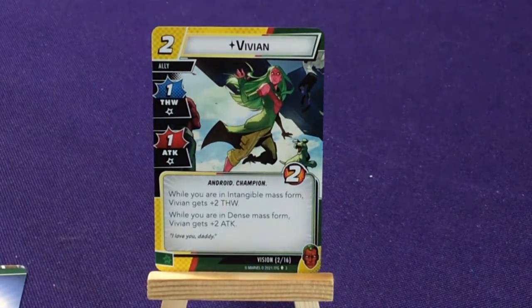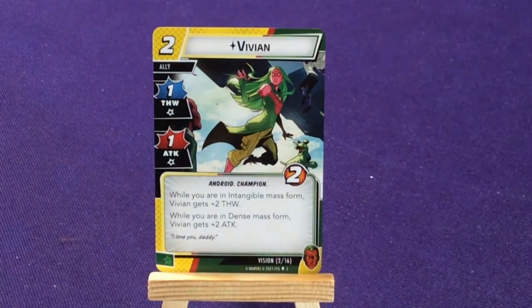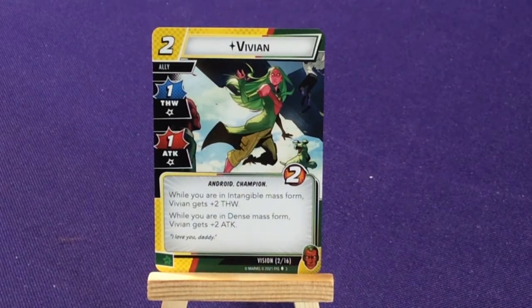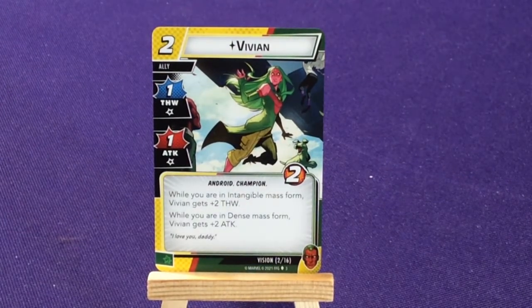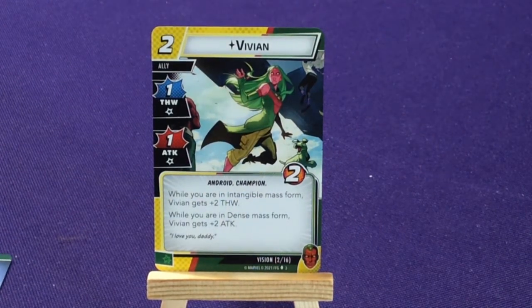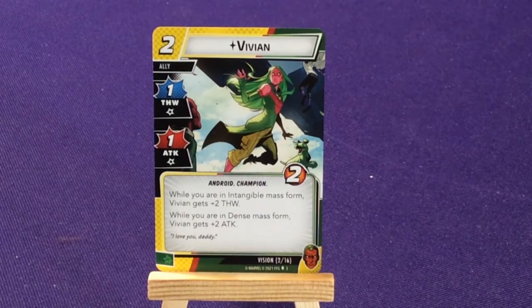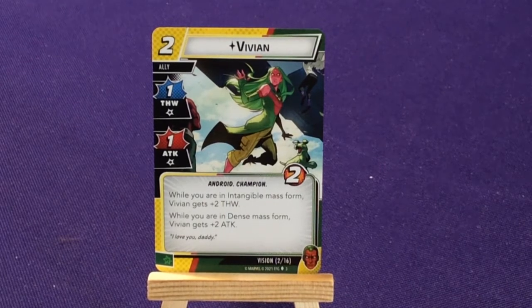His signature ally is going to be Vivian — 1 thwart, 1 attack, 2 health, 2 cost. She's an Android and a Champion. While you're in Intangible Mass Form, Vivian gets 2 thwart. While you are in Dense Mass Form, Vivian gets 2 attack. So she's essentially a 3-3 depending on which form you're in — it depends on whether you want to be a thwarter or attacker. That makes Vivian a very unique character because Vision can basically be what you need him to be at that time.